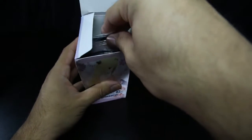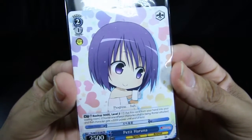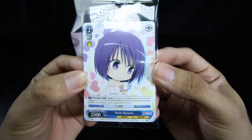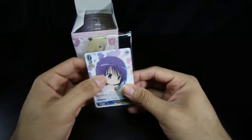Let's see where the promo card is. Oh, we got a Haruna — Chibi Haruna. She's a 2-1 backup, she's a blue, Backup 3000 at level 2. Alright, so here's our promo.